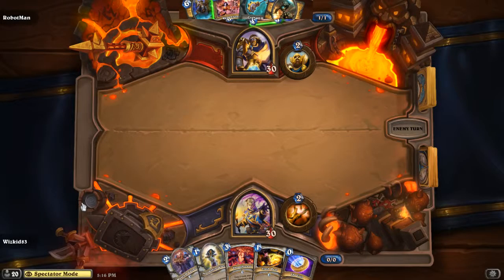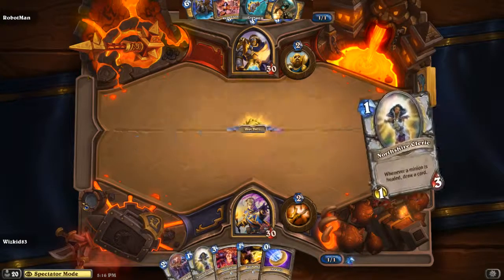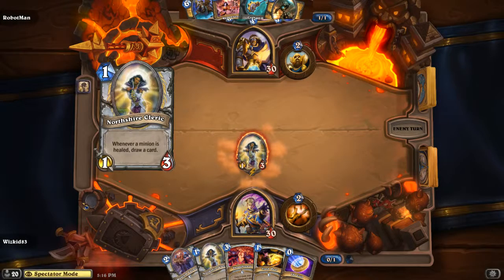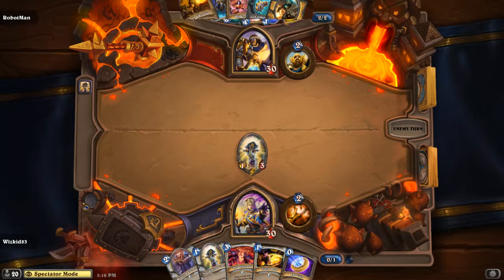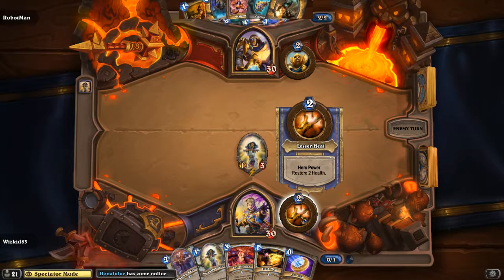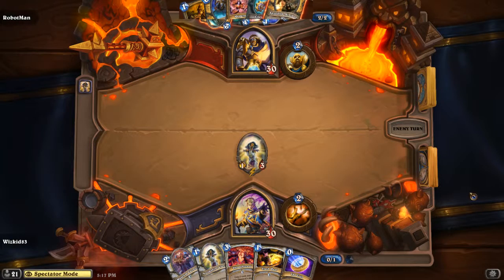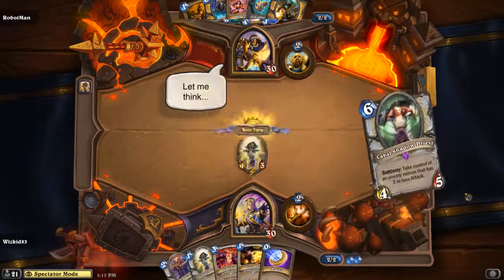It's kind of hard to tell what type of priest deck it is — the types of cards I see here could be a lot of different decks. I hope it's another monkey deck. We've got a very strong turn-one Northshire Cleric, which is pretty good and has a lot of synergy. A lot of Paladin starting hands aren't very strong, so Whiz Kid can utilize his hero power to heal to start drawing cards.